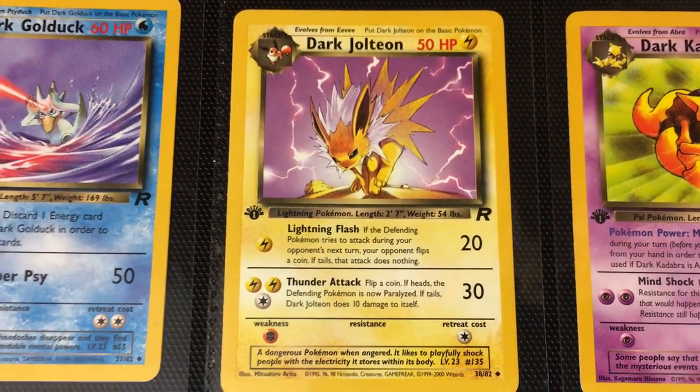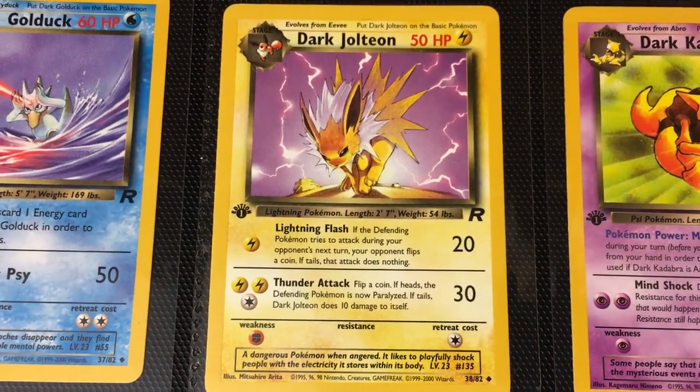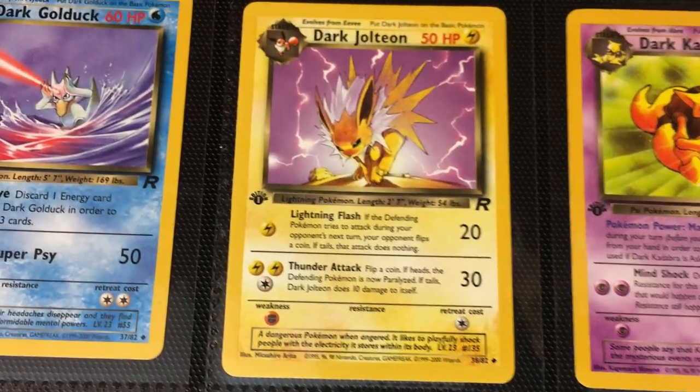And then moving on, we've got Dark Jolteon. I know Gemmin Pokémon's favorite is the Jungle release, but I think this one is a decent second. You've got to have that electricity — one of the OG cards that have the lightning bolts in the background, but with a purpose.